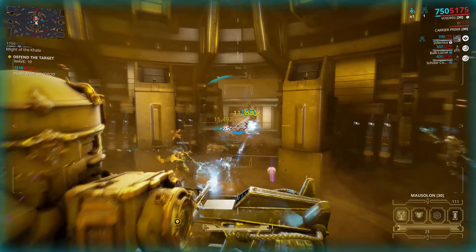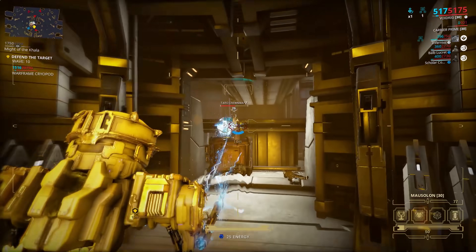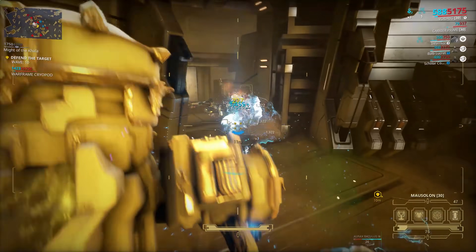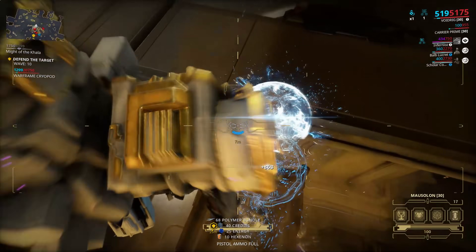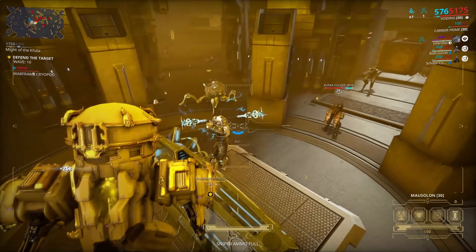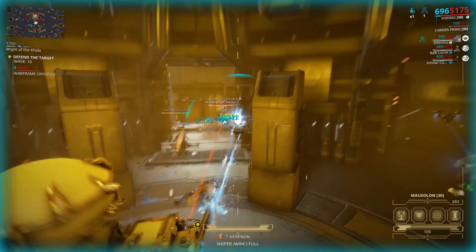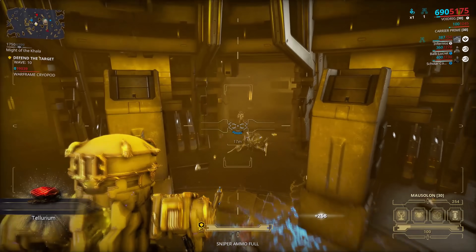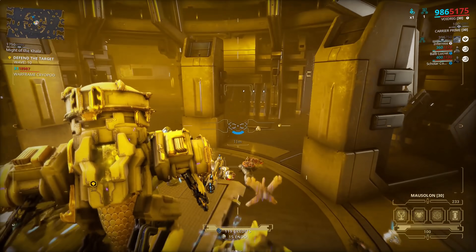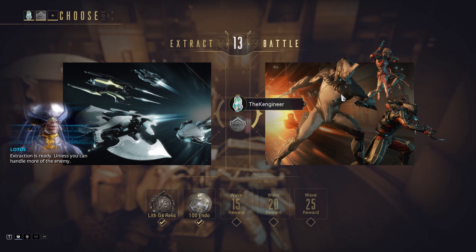If by some stroke of luck someone at DE happens to be watching and agrees this is too long of a farm for a single Warframe, please make a change to this. Specifically, move the Ash parts to Rotation A instead of the relics on those missions. That would give each Ash part a 20% drop chance on waves 5 and 10. This change would see over half of everyone get Ash in under 2 hours, with most people taking between 1 and 2 hours, while roughly 1 in 20 players would still take over 4 hours, and 1 in 1000 needing over 7 hours. This would still be in the higher tiers of farming time, comparable to Gorse, but it would also be 7 times faster than what currently exists. When a farm can be made 7 times faster and still be one of the longest, it's probably too long.